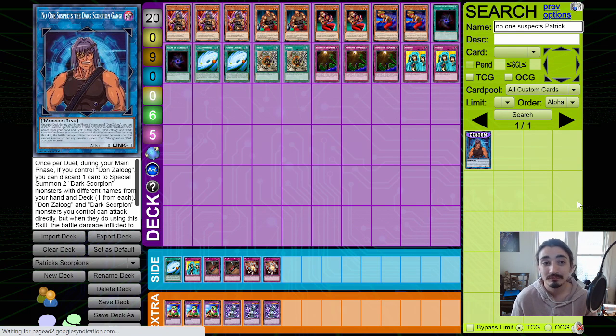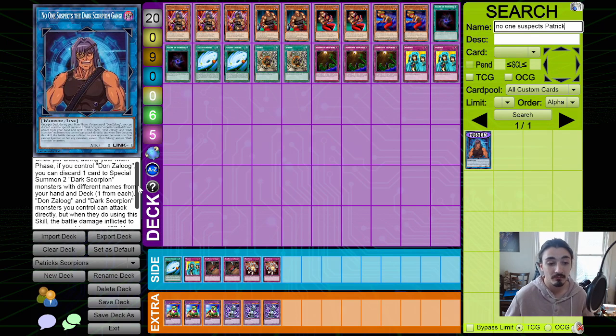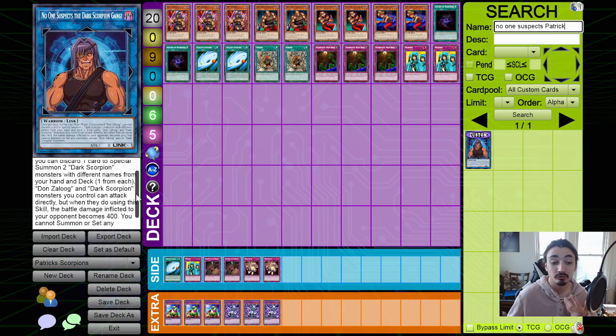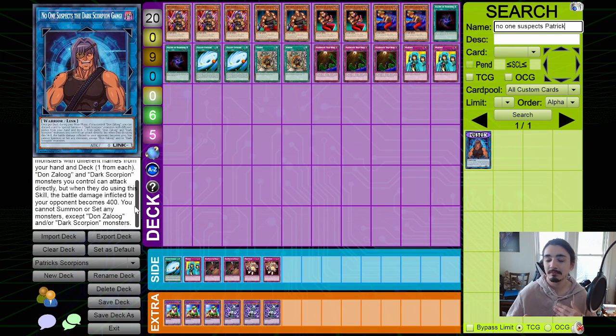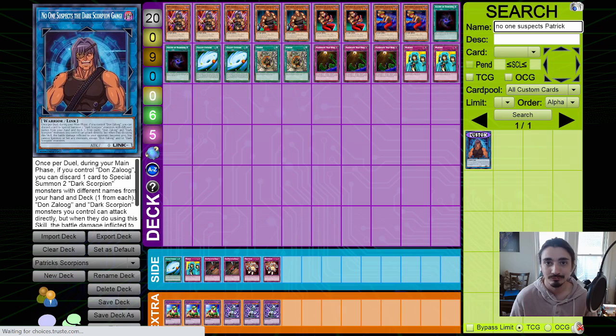'No One Suspects the Dark Scorpion Gang' is a really unique skill that came out in the Duelist of Shadows box. It reads: once per duel, during your main phase, if you control Don Zaloog, you can discard a card to special summon two Dark Scorpion monsters with different names from your hand and deck, one from each. Don Zaloog and Dark Scorpion monsters you control can attack directly, but when they do using the skill, battle damage becomes 400. You cannot summon or set any monsters except Don Zaloog and Dark Scorpion monsters, so you're literally locked onto Dark Scorpions — but that's not a bad thing because all the Dark Scorpions are actually really strong. This skill helps you cheat out the ones that are a little harder to summon.